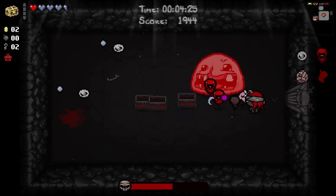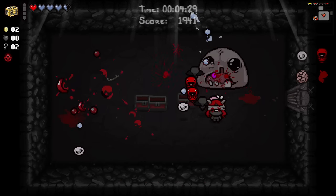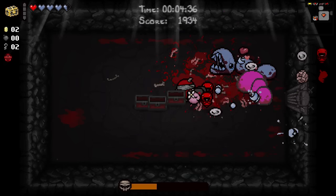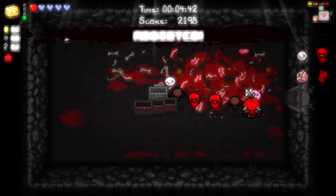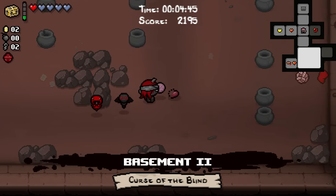We'll go ahead and use our little friend. Once you actually upgrade the Ball of Bandages, I believe it has the same hitbox - so that's kind of good. I'm going to get another Soul Heart, so we've got a lot of health. And we pick up Addicted, which doubles the damage you take.